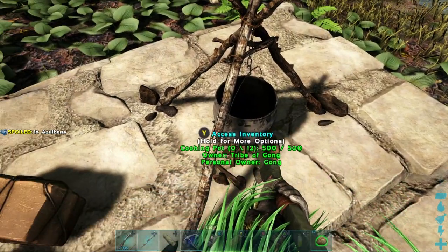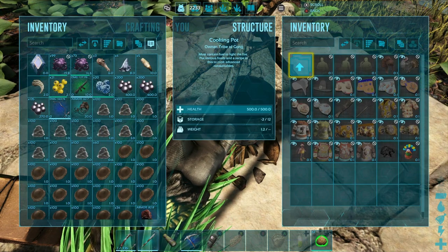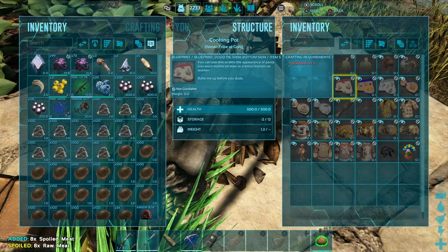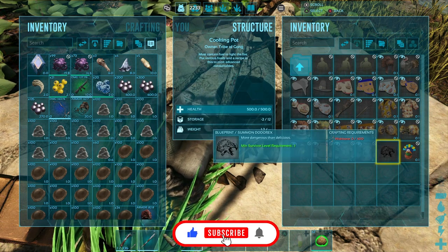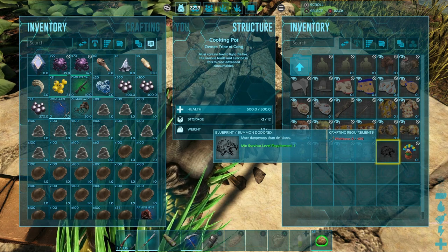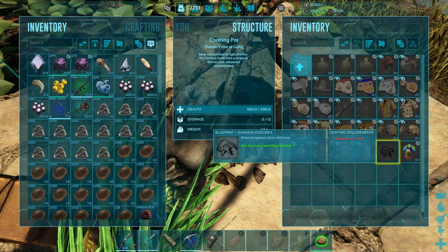The best way to check if the event is going on is to open your cooking pot. You'll see it says holiday right there — go ahead and click on that. This shows everything you can create and tells you what you need. Wishbones — that's what you typically need to create these things. For the dodo rex, to summon it, you need 400 wishbones.